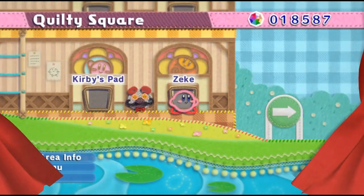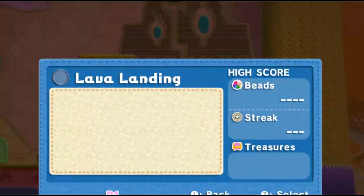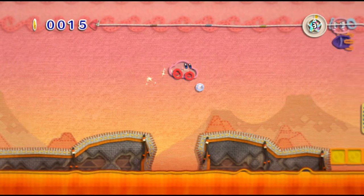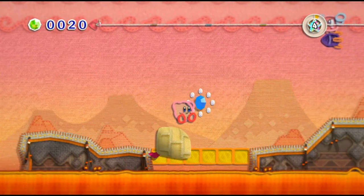I believe that's it for all of the minigame stuff we have now. We're going to go back into Hotland — fancy transition there, gotta love the magic of video editing. We're going to hop into Lava Landing. Unsurprisingly, this is also going to give us a brand new transformation, but we'll get to that when we get to that.